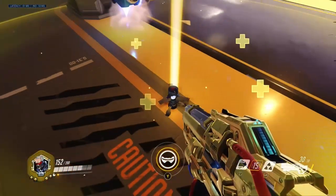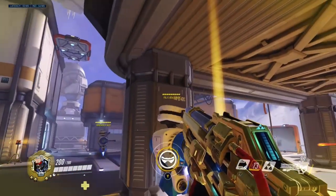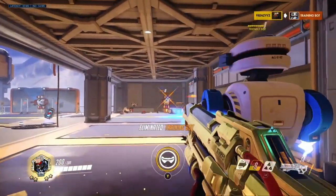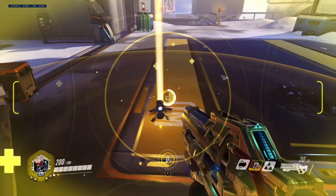Next up we have Biotic Field. Biotic Field is a deployable AoE healing field that grants 40 healing per second. It has a pretty small radius so make sure you are in the yellow indicator. A great tip is that you are able to use Biotic Field at the exact same time as you use your ultimate.